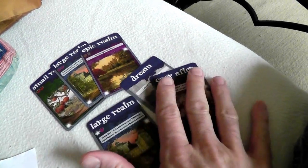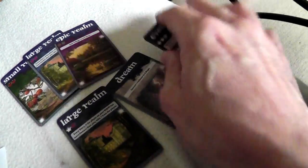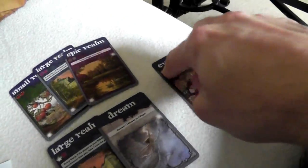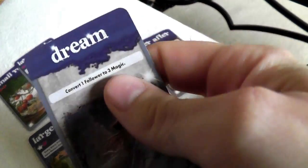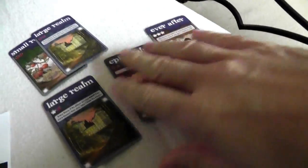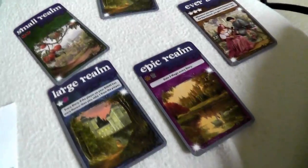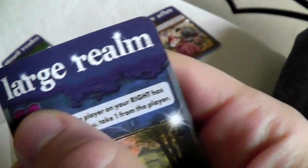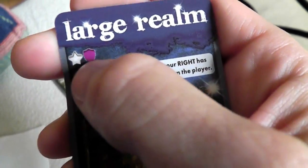Part of this phase is play and discard fate cards. If you have more than four cards at the end of this phase, you have to discard. I've got six, so that's heartbreaking because I want all of these cards. I'm not going to get rid of the Ever After since I'm close to playing it. The dream that converts a follower to three magic — I'll discard that since it'll be a while before I get a follower. And I'll also discard this large realm because getting two courage is trickier than getting one magic and one courage. So I'm down to four cards.